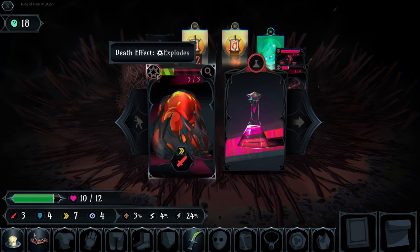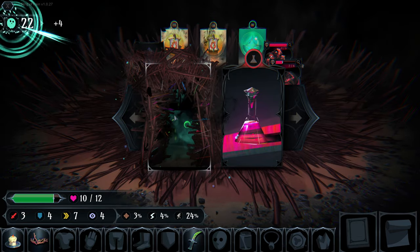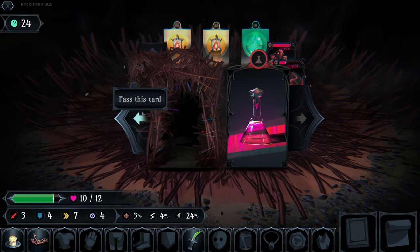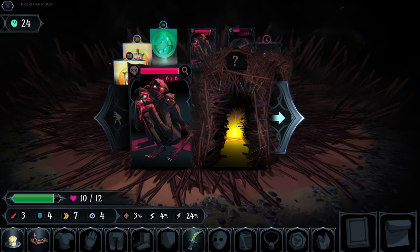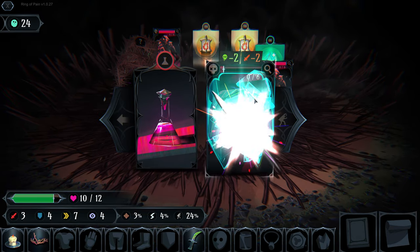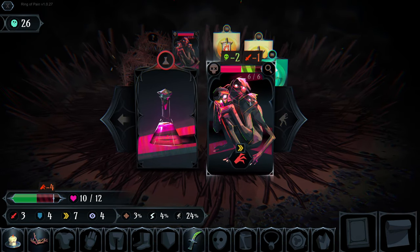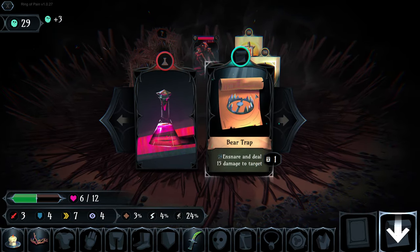We can increase our shield here. This gentleman explodes when we kill him, but because we freeze him he is not going to explode in our face. This lad will still do five damage if we hit him head on, so we want to avoid that if we can. We'll risk it this time though because we can kill him with our freeze.